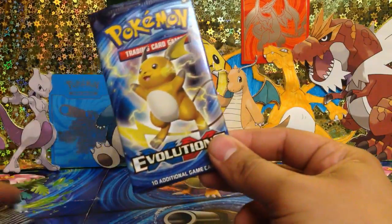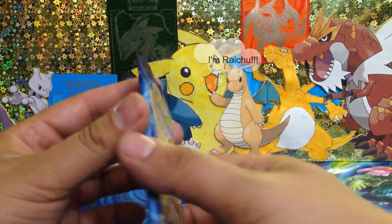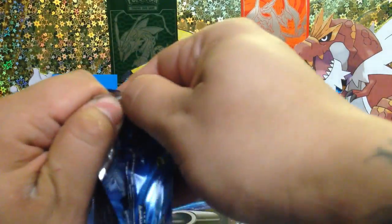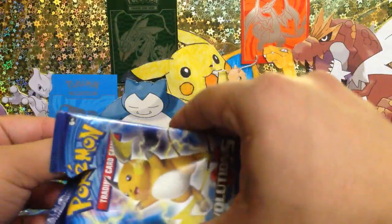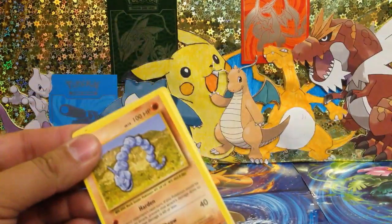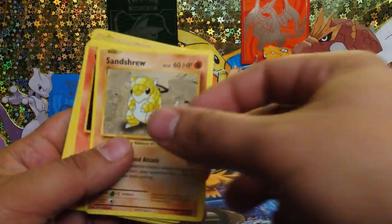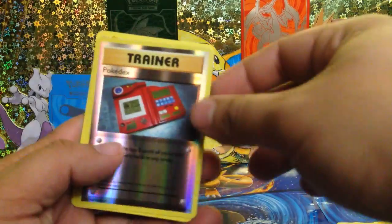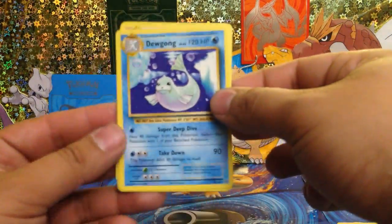Alright, let's start with the Evolutions — Pikachu Evolutions booster pack. No rare in there. Let's see: Nidorino, Sand Shrew, Lopunny, Electabuzz, Roselia, reverse trainer Pokédex. Nice. Doduo or a rare.